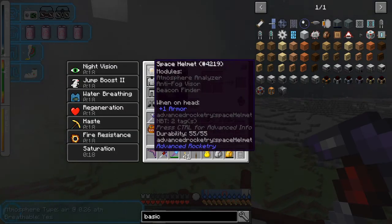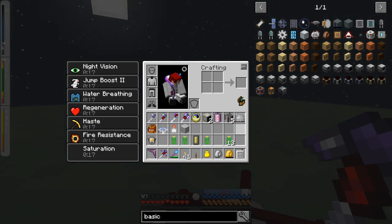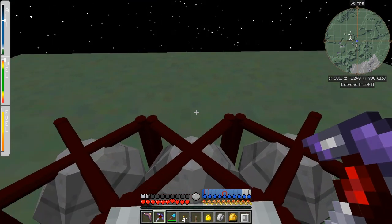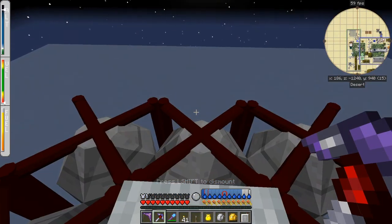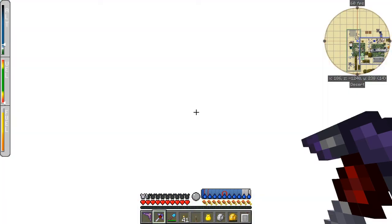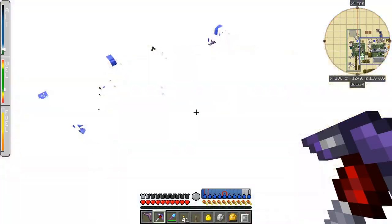I don't even need my helmet on now — I can take it off, yay! So I've been reading some configuration files and there's something very interesting I noticed. I'm going to demonstrate that next. It basically means you don't have to go to the End to get the bee-typed resource.